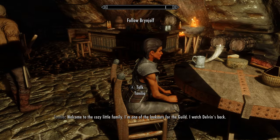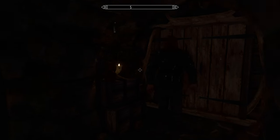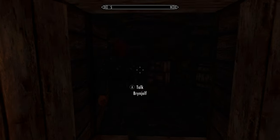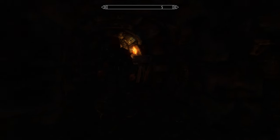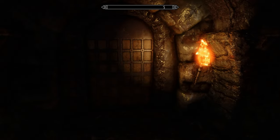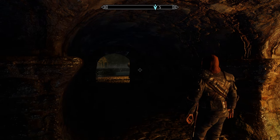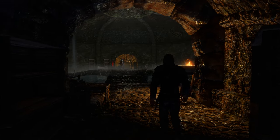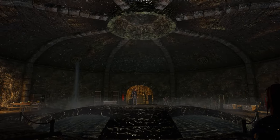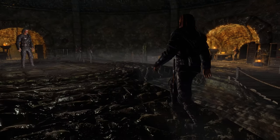Let's see what he has to tell us. Welcome to the cozy little family — I'm one of the lookouts for the guild, I watch Delvin's back. So we're now a guild member, that means we also can sleep here if I'm not mistaken. Look at this — a secret place behind the closet. That's nice.